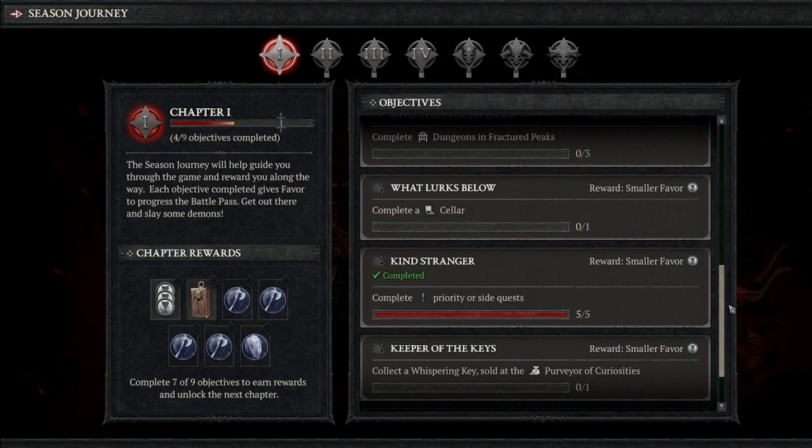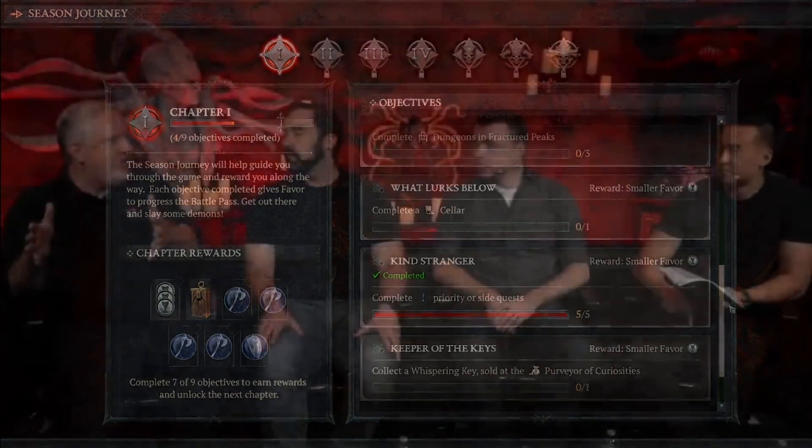The Season Journey feature is going to be our list of things to do. There are seven chapters and new legendary aspects. You obtain favor for the battle pass — as you complete the tasks in your journey, you get favor, which you transform into battle pass stuff like cosmetics and things like that.